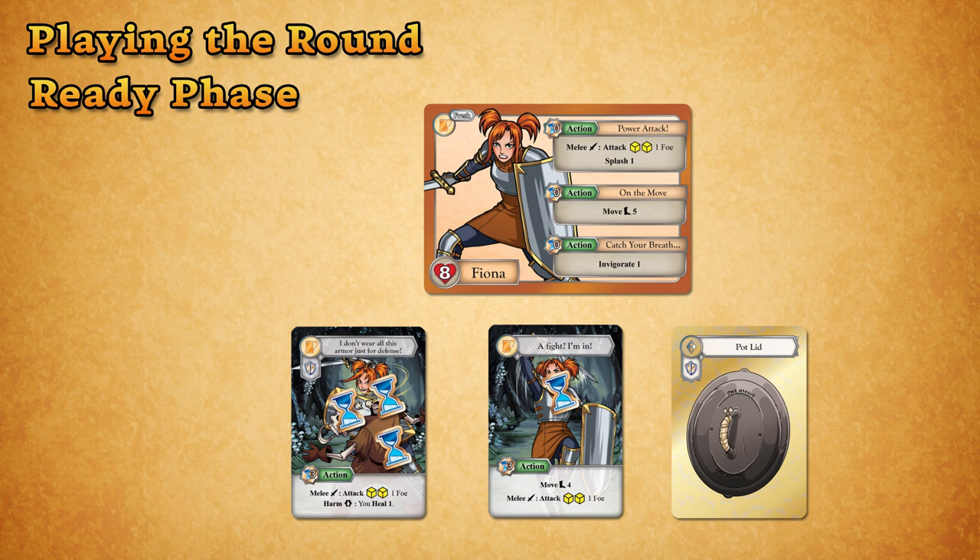During the Ready Phase, players will handle bookkeeping tasks that prepare the game for the new round of play. First, players remove exactly one cooldown token from each ability that has any on it. This is important because you can't use abilities that have any cooldown tokens on them.